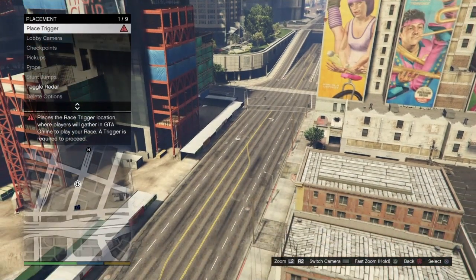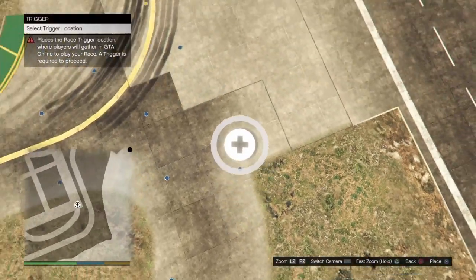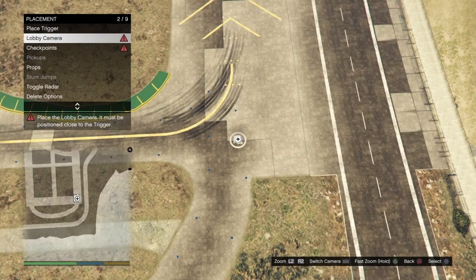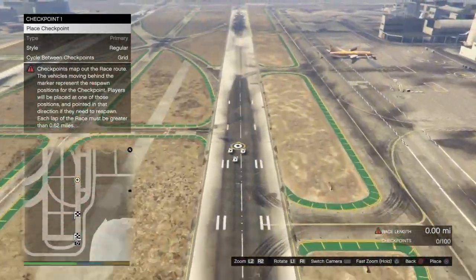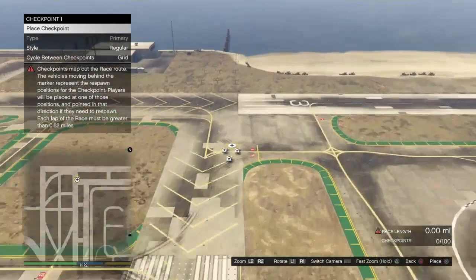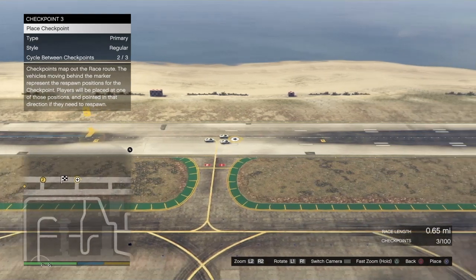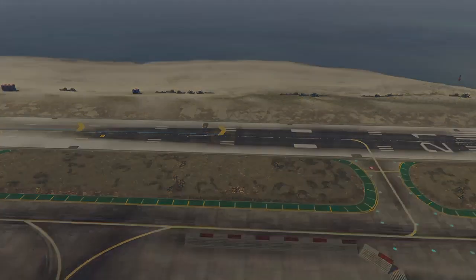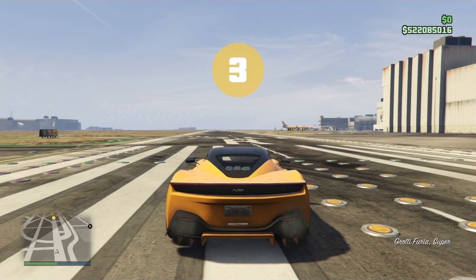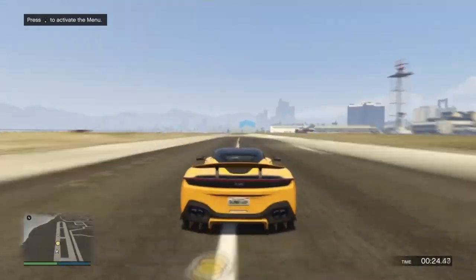Make sure the maximum places is set to 2 and the route type is on point to point. You can change the cars to supercar and select any car. Back out, go to placement, and place trigger. Bring up your pause menu, go over to the airport, and press X or A to warp there. Place the trigger around the same area shown. For checkpoints, you want the race length to be around 0.75 — between 0.71 and 0.75 should work. Then test the race.